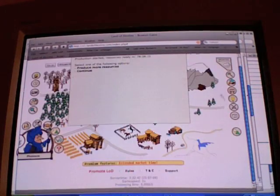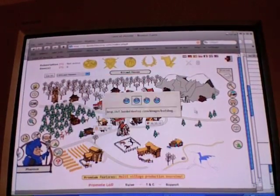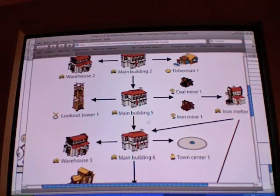Main buildings allow you to unlock geologists. Here in the research menu you can research geologists. Mounted archers! Mounted archers are the best raiding units because they're so fast and carry a lot.